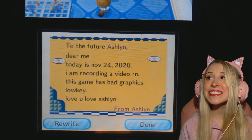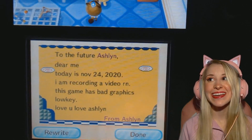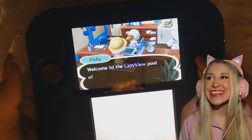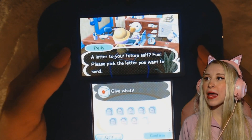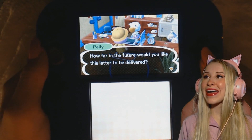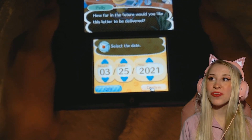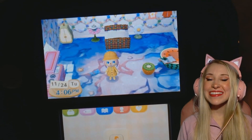Dear me, today is November 24th, 2020. I am recording a video right now. This game has bad graphics. Lowkey love you. Love, Ashlyn. From Ashlyn. Okay, so now we have to go send it. Hi Pelly — we are back. Send mail. I would like to send it to my future self. How far in the future would you like this letter delivered? Let's do March 25th, 2021. We will deliver this letter to your future self on March 25th, 2021.